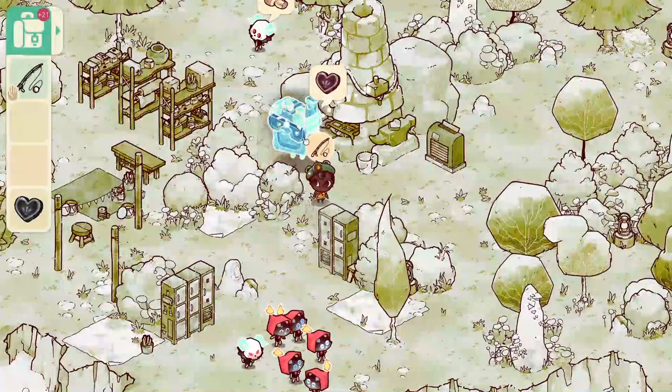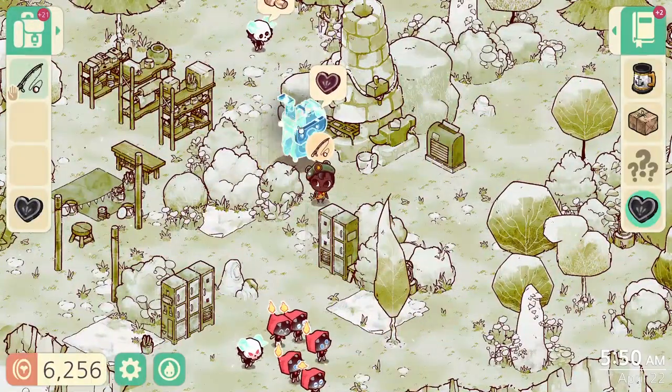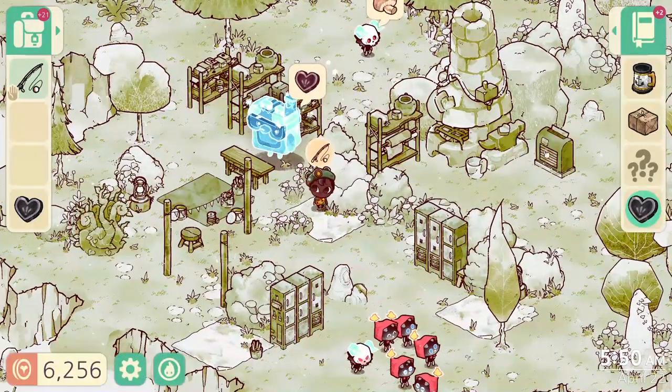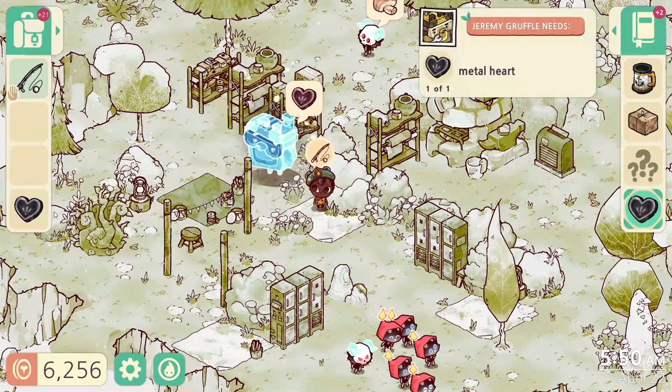After a while, once he's made the dowsing rod, he'll ask you to take it for a week. Then after you greet the next day, you talk to him and he asks you to find this purple metal heart.